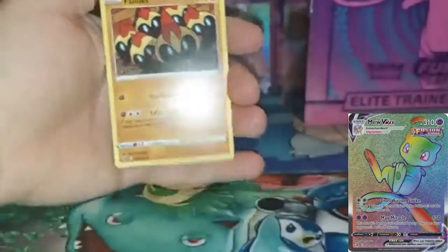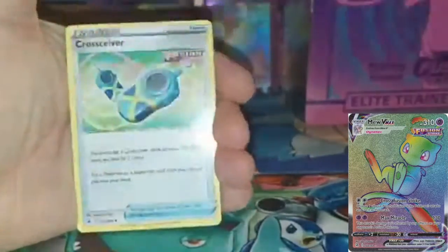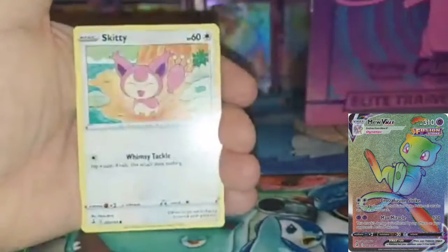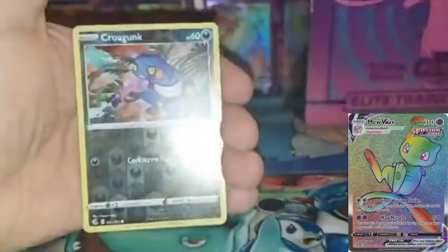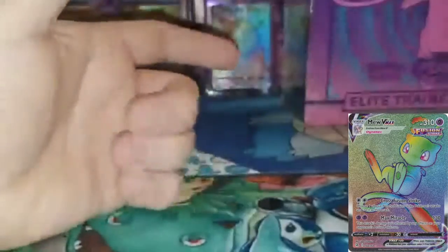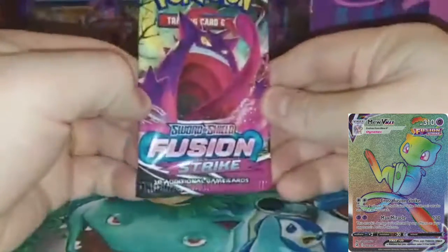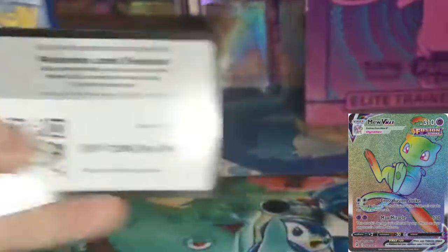I finally watched some of my friends' videos of all the Fusion Strike I've seen. And I saw Leonhardt's Fusion Strike — Krogunk, Vikavolt — and I saw that he pulled a Battle Styles hit out of one of his Fusion Strike packs. I can't even remember if it was an ETB or a booster box. But yeah, he pulled a Battle Styles hit, which was kind of funny.